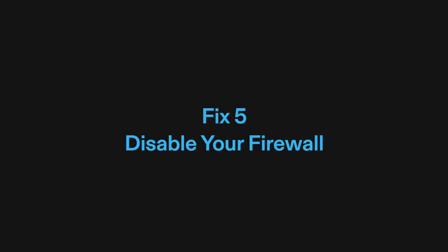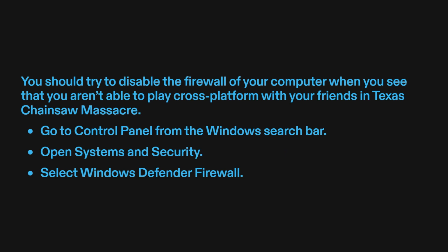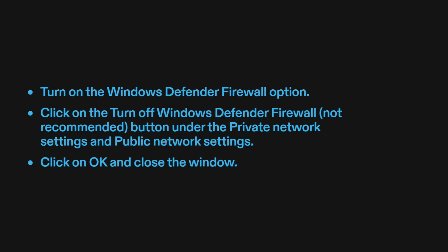Fix 5: Disable your firewall. You should try to disable the firewall of your computer when you aren't able to play cross-platform with your friends in Texas Chainsaw Massacre. Go to Control Panel from the Windows Search Bar. Open System and Security. Select Windows Defender Firewall. Click on 'Turn Off Windows Defender Firewall (not recommended)' under both Private Network Settings and Public Network Settings. Click OK and close the window.